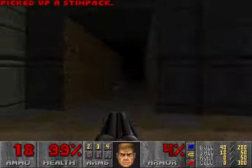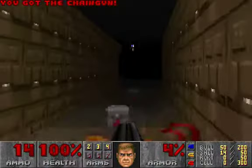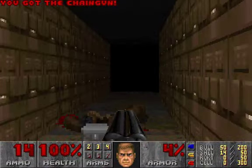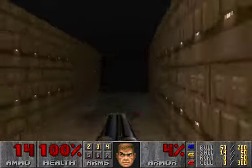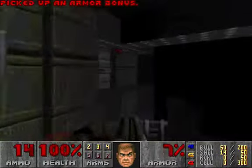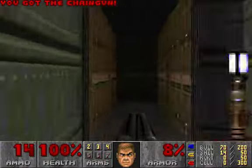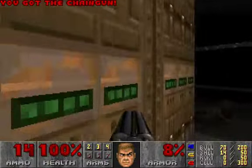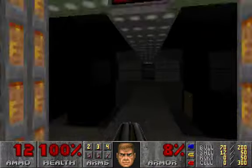Jump down, take all the health, kill the enemies. Instead of going here with the chaingunner, go to the shotgunner. So you can hit this switch towards the platform to the exit door, and that's all.